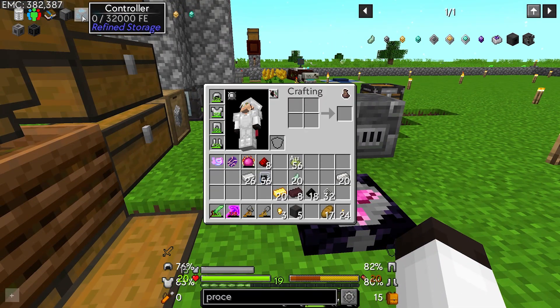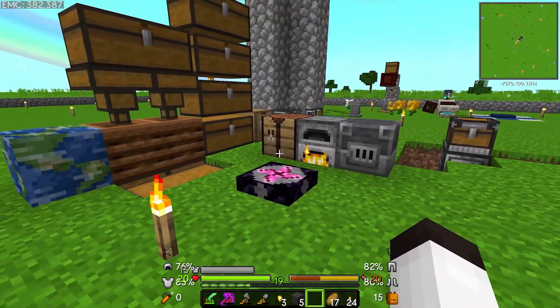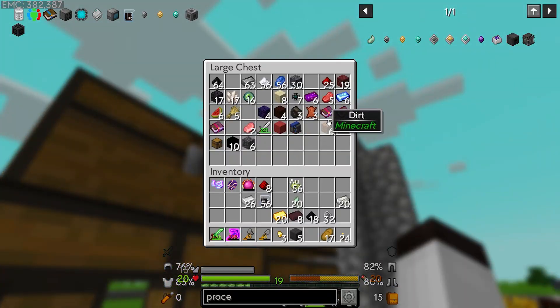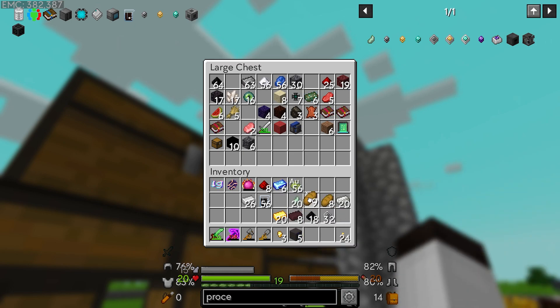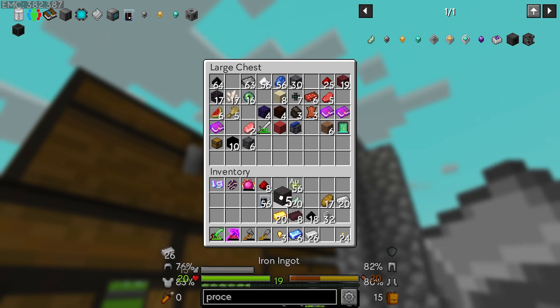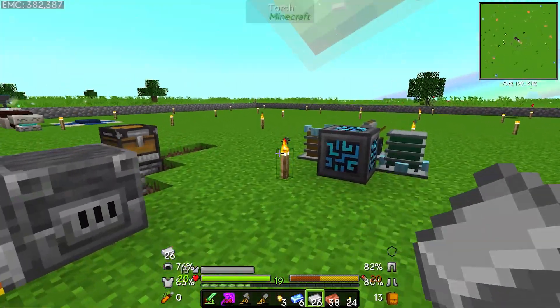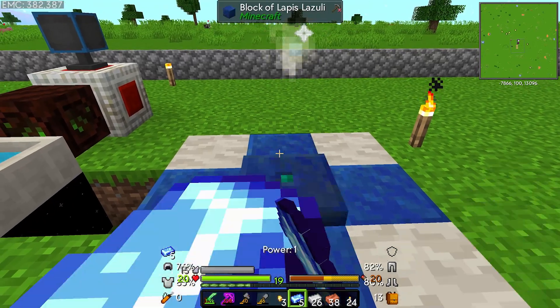One step down. We also need to make a disk drive, which takes an advanced processor, chest, and quartz-enriched iron, but we need to make another machine casing. That means we need more terra steel since I'm out. Terra steel was mana steel ingots, iron, and I believe copper. Let's go over to that machine and try to do that.